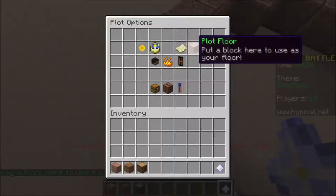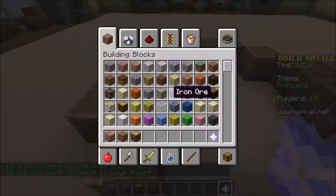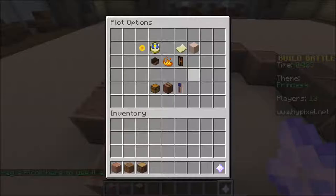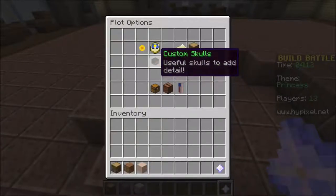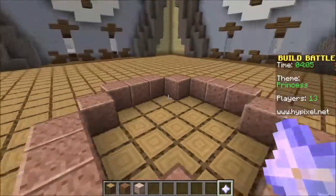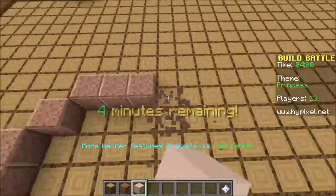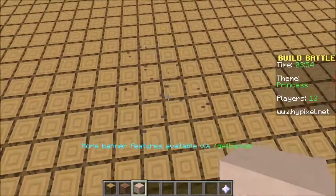Drag a block. You've got to drag a block here. Custom skulls - useful skulls to add detail. Okay, I think that'll be good. Now we've got to build this. Four minutes remaining. Quickly, we've got to build a really quick princess.